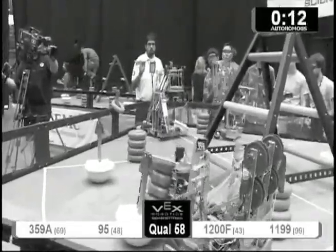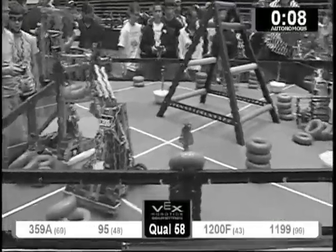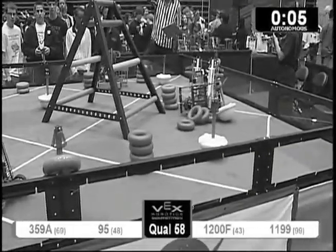Blue scores, red scores. 1,200 F lining up, trying to score on the goal. Red team drops 4 on the ground. Looks like it's a tie.